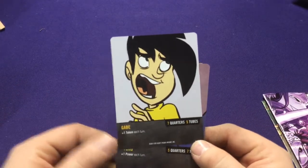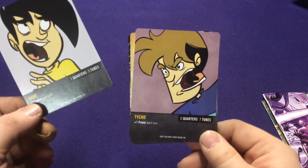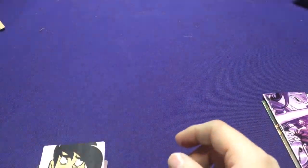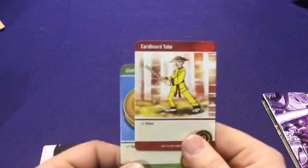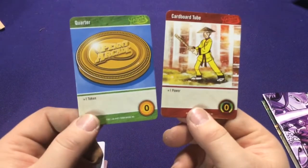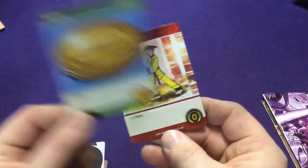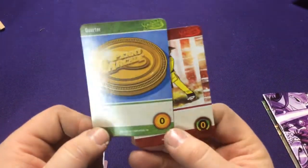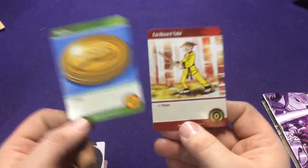Each character starts with a different split. If one player takes Gabe, he gets seven quarters and five tubes. If another takes Kike, he gets five quarters and seven tubes — so they're opposites. These are represented by green and red cards. They have no cost, but one provides one token and one provides one power, which is how you purchase cards.